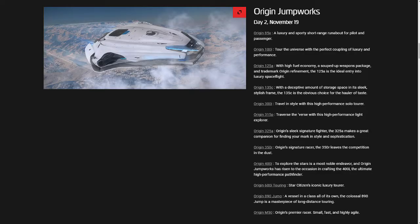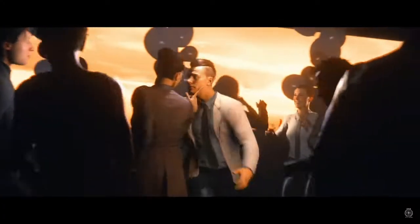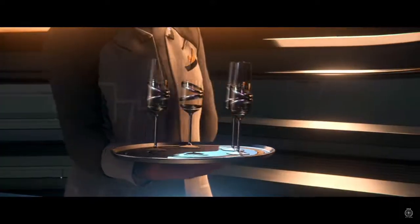On the 19th, the highlight is the 890 Jump, because it's the most expensive ship in Star Citizen, but you'll be able to rent it for 48 hours and pretend to be as rich as Elon Musk.